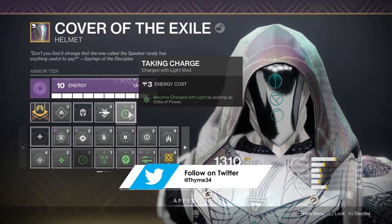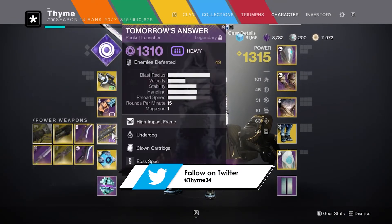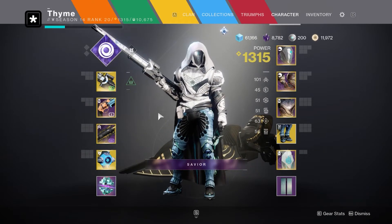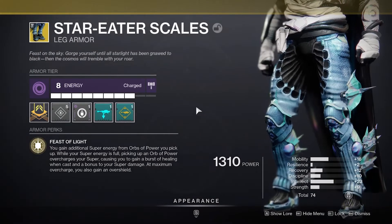In my helmet I've got Taking Charge, so I'll become Charged with Light after picking up an orb. Since all my weapons are masterworked, as long as we're getting double kills we'll be generating orbs, and having teammates also makes that really fast.